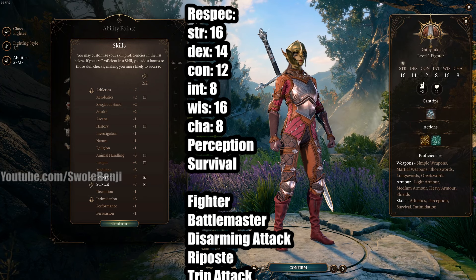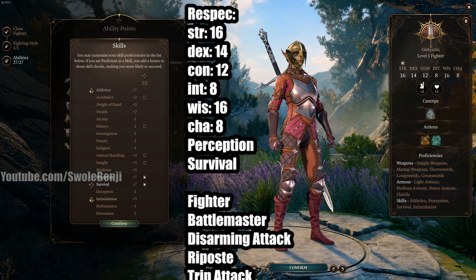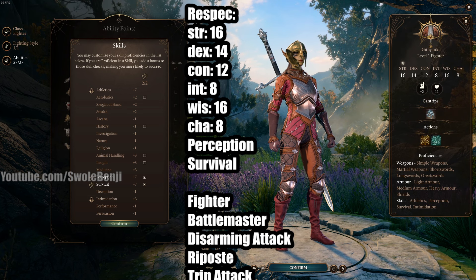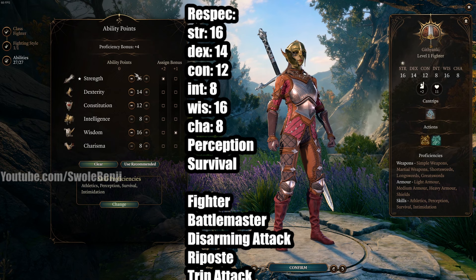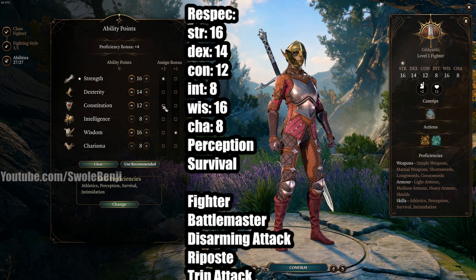Once you unlock Withers, you will respec her because her base stats are stupid and bogus, and it's just better to respec her. Here is what I want you to put points into: 16 Strength with the +2, Dexterity 14, Constitution 12.